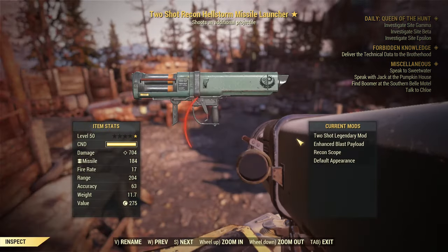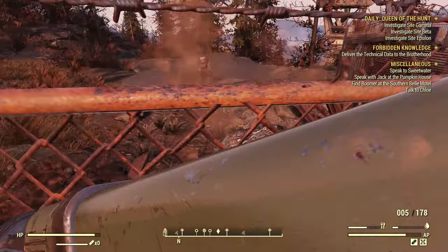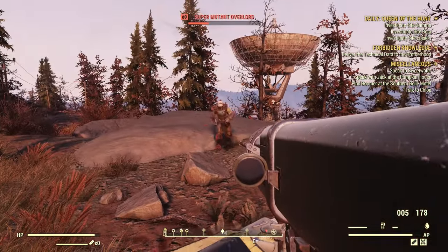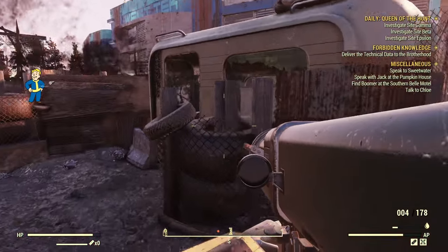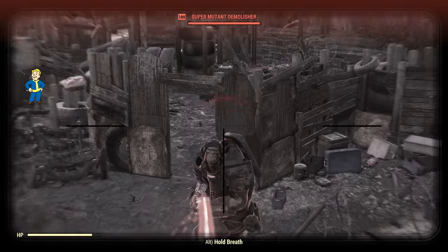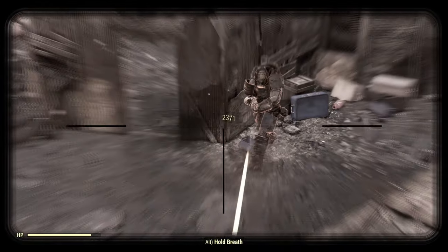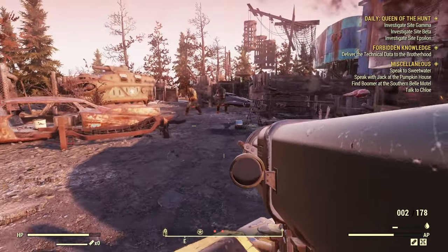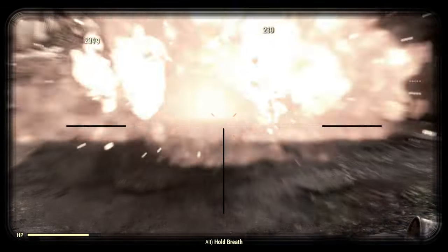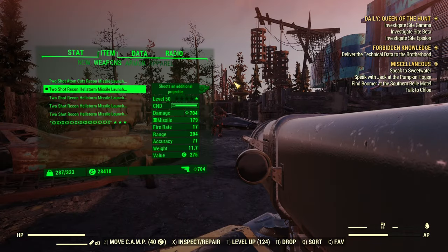Now we are trying the Hellstorm with enhanced blast payload. Let's try up close — let's make sure that's a direct hit. He made it through the direct hit. What's the difference if I just shoot underneath those super mutants? They made it with a little bit more health. That's not very good.